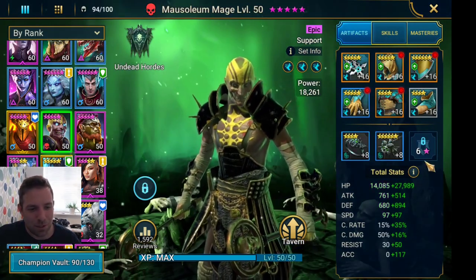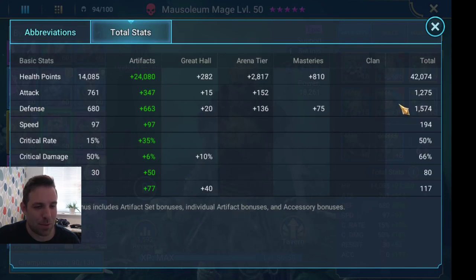Mausoleum Mage - I've got him going quite fast just to keep everybody alive during the dragon phase. Generally if you've got someone bringing three buffs, some of those are going to be shields or heals or something positive. He doesn't need any accuracy, he doesn't need any damage - he just needs to survive, that's it.